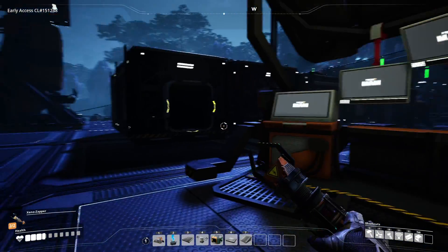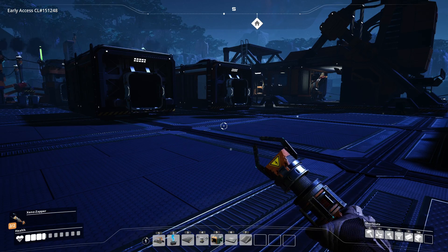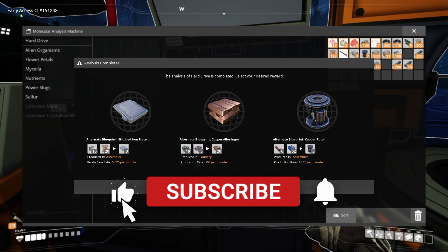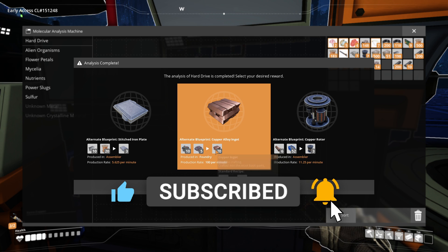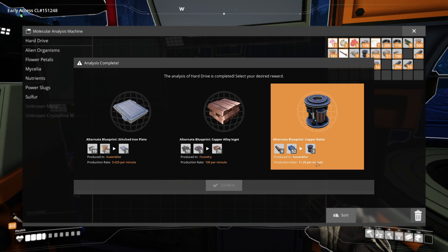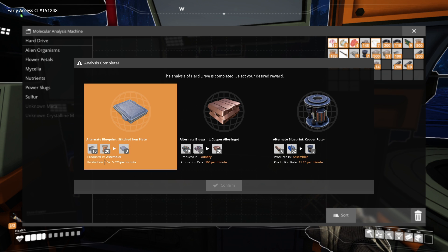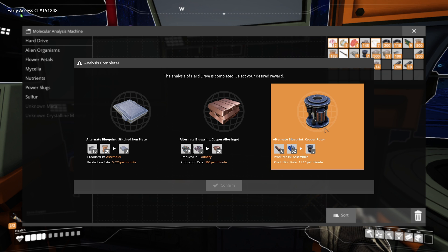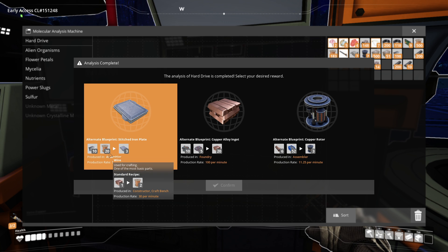Welcome back to another episode of Satisfactory, episode five. We've got some new recipes: copper and iron gives us 20 copper ore - that's the alternate copper rotor recipe. We also got the alternate iron stitch iron recipe. This will be good later on down the track. It just means we need copper to make rotors, which isn't a horrible thing, and same with this one - you need copper to make wire.